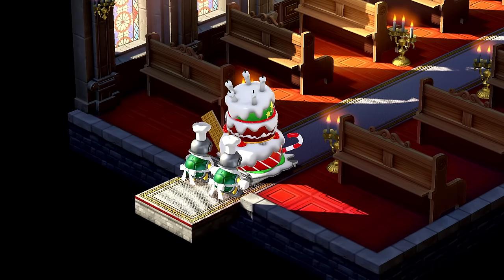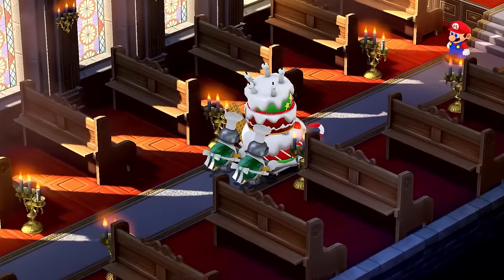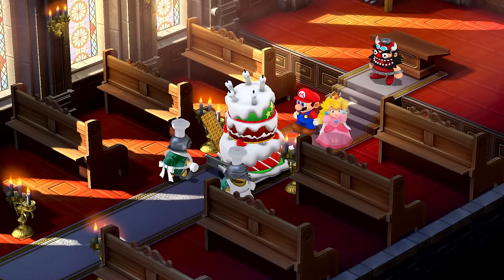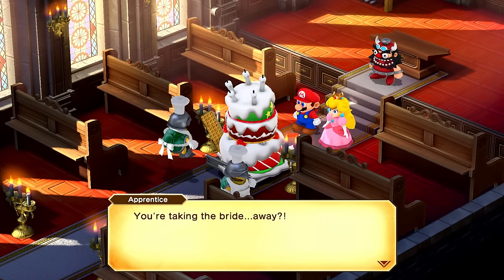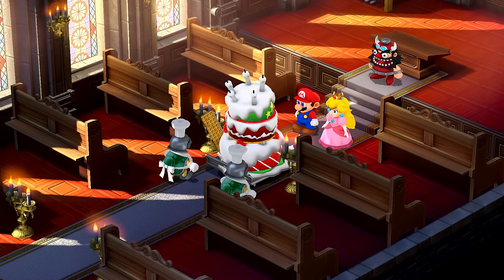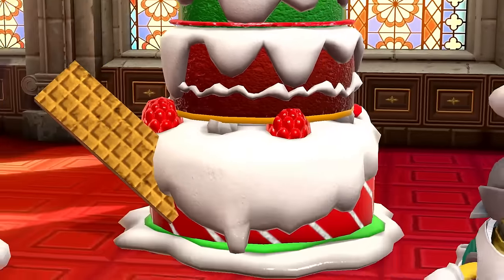Peach and Mario prepare to head back to the Mushroom Kingdom. Booster lets them go without a fight. The chefs emerge with a massive, amazing wedding cake — but the bride and groom are gone! The chefs are furious and initiate a boss battle.